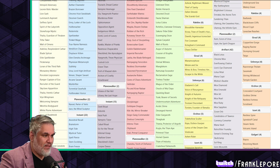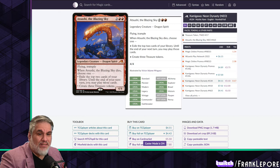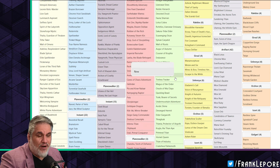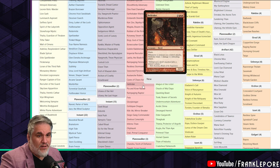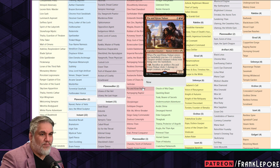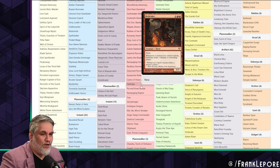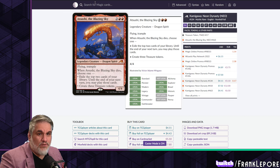For my four drops, I have Atsushi the Blazing Sky — the red dragon. When it dies you exile the top two cards and until end of your next turn you may play those cards, or you create three treasures. He's a 4/4 with flying and trample, so a solid body. I have Caves of Chaos Adventurer. I have Flametongue Kavu because I still think it's great. I don't have Purphoros, Bronze-Blooded — I'm never super impressed with it; you want to untap and sacrifice the tokens to kill things but they can kill it before your next turn.